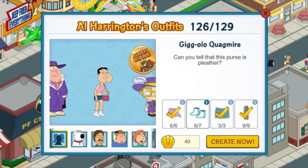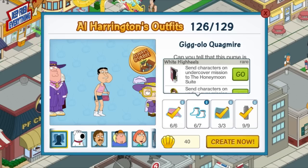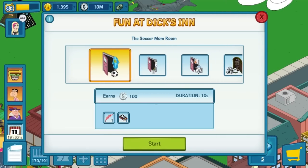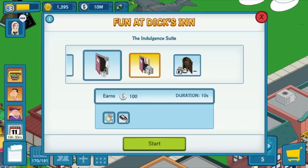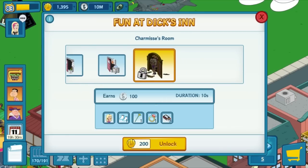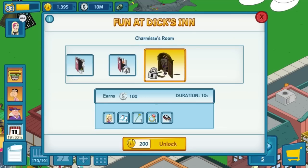Doing pretty good. Just have to get one more of the boots. So how this works is we go to the inn — Dick's Inn — and there's a bunch of rooms: the Soccer Mom's room, the Honeymoon Suite, the Indulgence Suite, and then finally Charmise's room. That costs 200 clams, and you basically keep doing it over and over again and eventually you get a chance of getting her. So it's not exactly set in stone — you do have to do a bit more work, but it probably can't be that difficult.